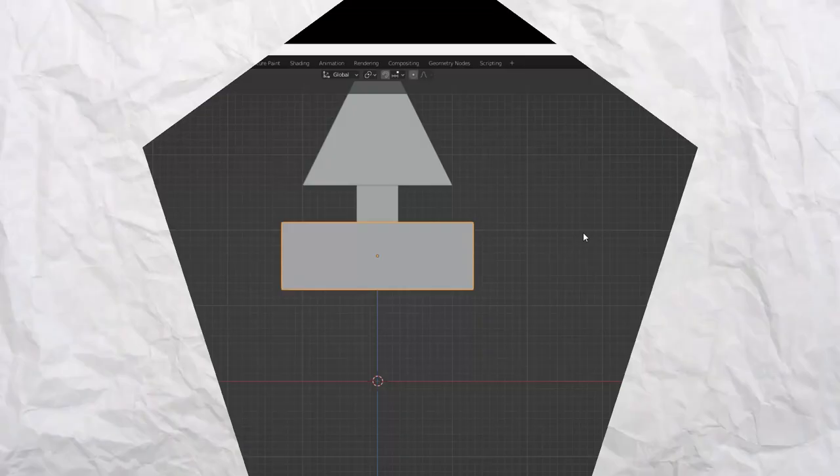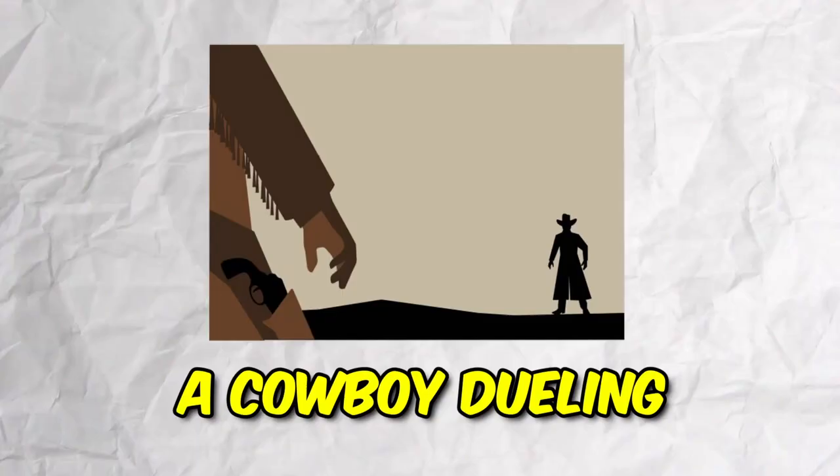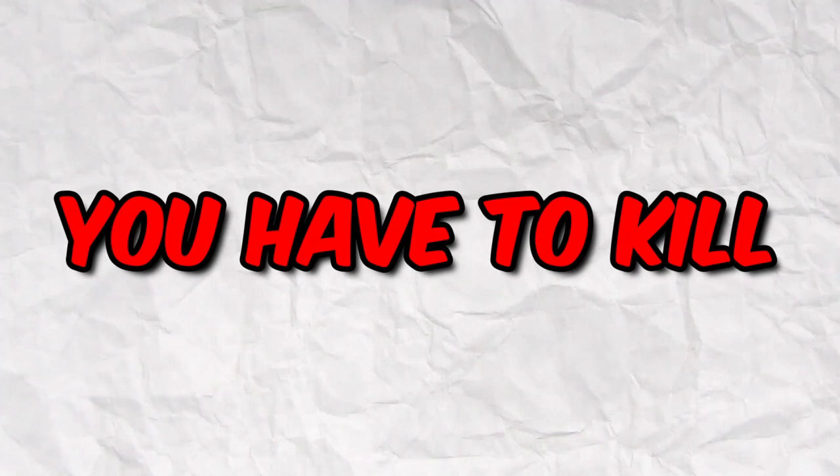So for a game all about shapes, I need to make some shapes. In this game, it's going to be like a cowboy dueling type of thing, where at the end of a countdown, you have to kill your enemy before they kill you. And the first enemy shape man is done.